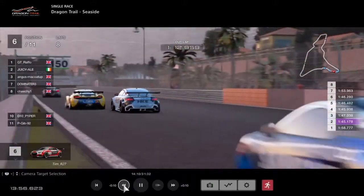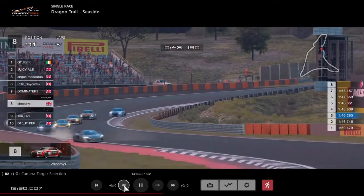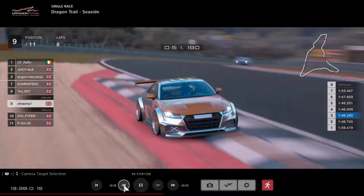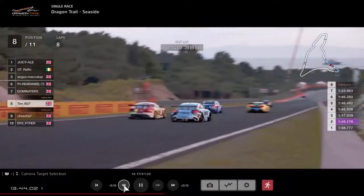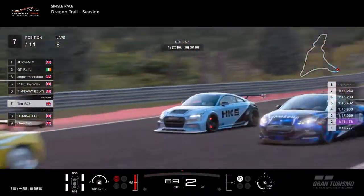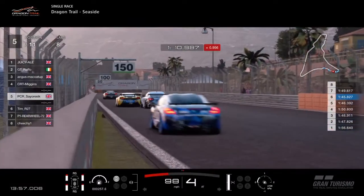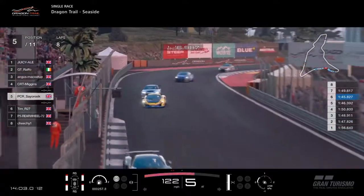Tim got past Chi-Chi relatively easily. Miggins ran wide. Tim tucked up behind Chi-Chi — Chi-Chi just gets himself in the gravel, kills all his momentum. That's Tim up to eighth. He's going to have a go at Dominator now, who due to tyre wear has to defend. Tim then immediately goes for a move on rear wheel, trying to get a safe exit at the same time. The McLaren just keeps ahead at this point. But that's a good effort by Tim to get past effectively three cars.